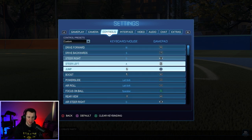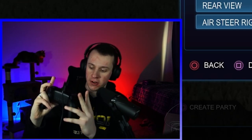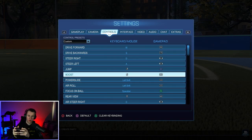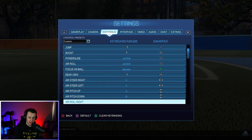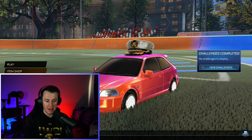My bindings are also something I get asked about a lot. I use a PS4/PS5 controller. The only things that aren't default: I have boost on R1, so when I play I hold my index finger on R1 and my middle finger on R2, and the same thing on the left side. I have power slide and air roll both on L1, and air roll left on square. Everything else is default.